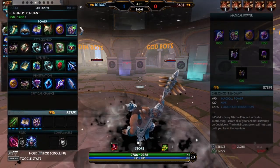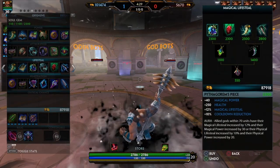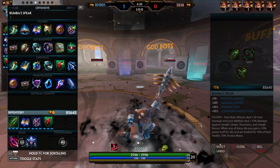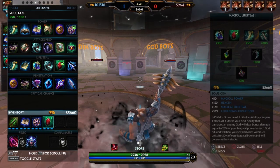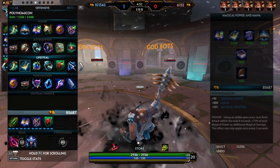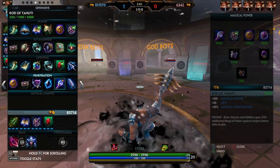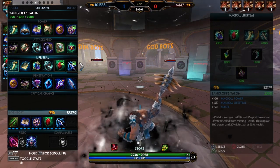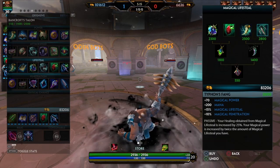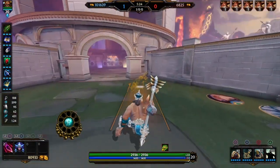I'd build Kronos Pendant right after Book of Thoth because Kronos Pendant's good. You still need some cooldown, so I'd build Soul Gem for the burst damage — it's really good. Soul Gem also gives you lifesteal, burst healing, and cooldown along with a little bit of health. So I'm at 3k health already and I don't even have the full build. I got two more items to go. Since you're a damage dealer type, you could build Bancrofts — it's a bit expensive. I'd build Spear because it gives you more lifesteal, more penetration. I didn't stack my Book yet, I'm gonna do that.